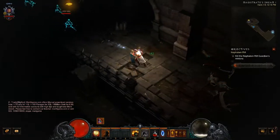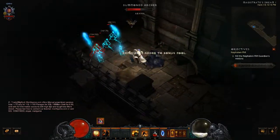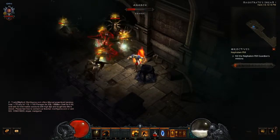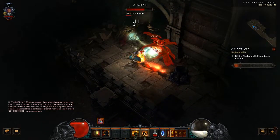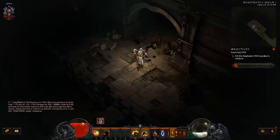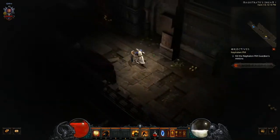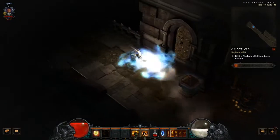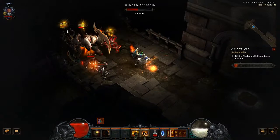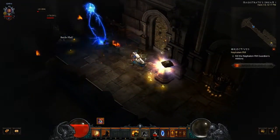You'll notice I'm actually level 13 in this. I wasn't going to do a Rift straight away — I wanted to get a few levels — but the bounty runs took way too long. On my main character, the Demon Hunter, the bounty runs are easy and really quick. But the Crusader doesn't have much mobility. There's your Steed Charge right there, and that's decent mobility, but it's nothing like Demon Hunter's Vault. So I didn't want to upload those bounty run videos, they were way too long.